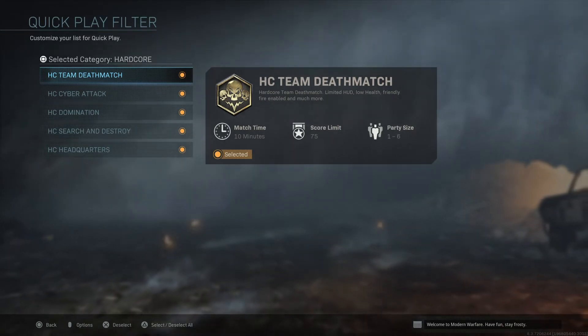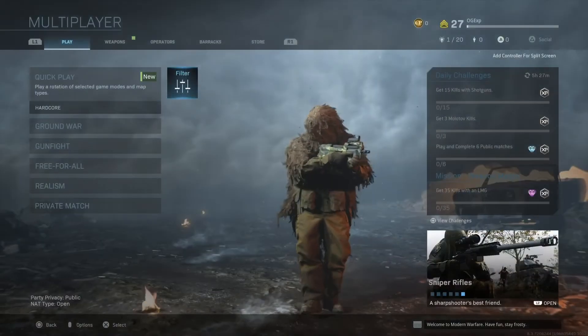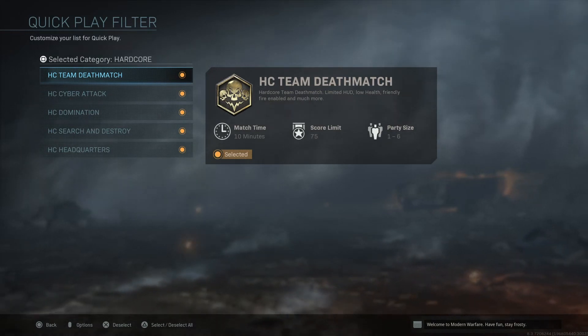You've got team deathmatch, cyber attack, domination, surge, destroy, and headquarters. So if you've ever wondered where they are, let me just recap: go into filter, press square, and the hardcore modes are right there.